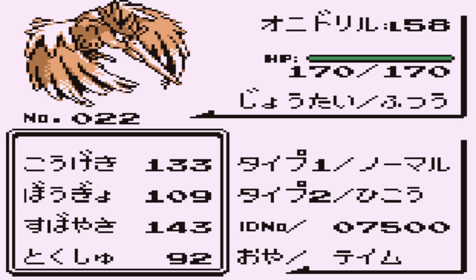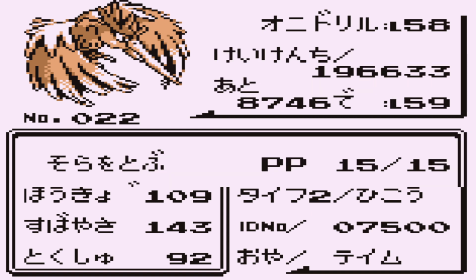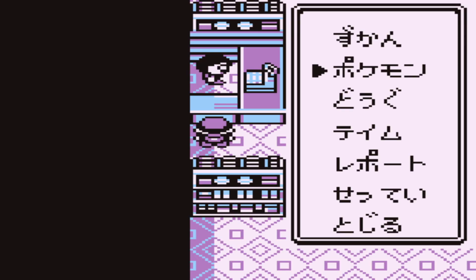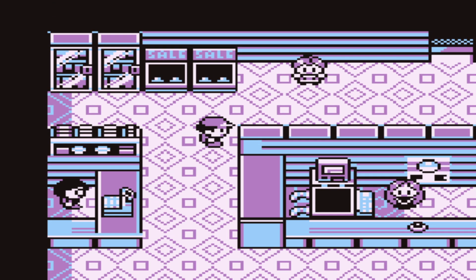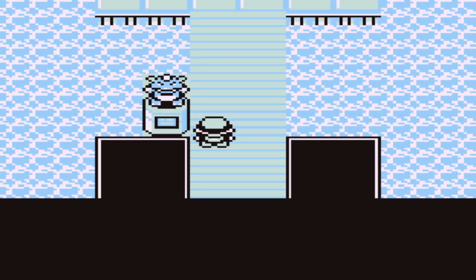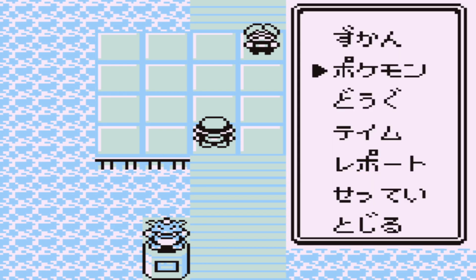Exeggutor has solar beam, leech seed, toxic, and psychic. I'm going to abuse the toxic and leech seed strategy since it is broken in this game. And then finally Fearow — I believe the first catch in the series — another Pokémon I use very often. It has fly, mirror move, sky attack, and swift. Couldn't think of anything to replace mirror move since I'm probably not going to use it, but oh well.